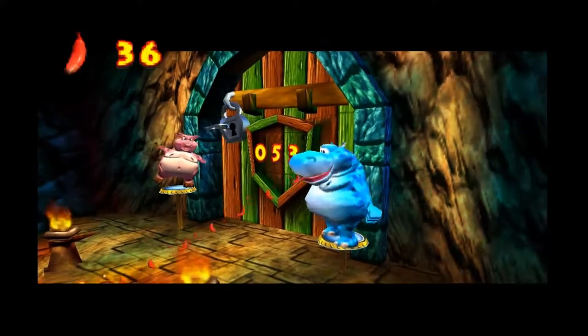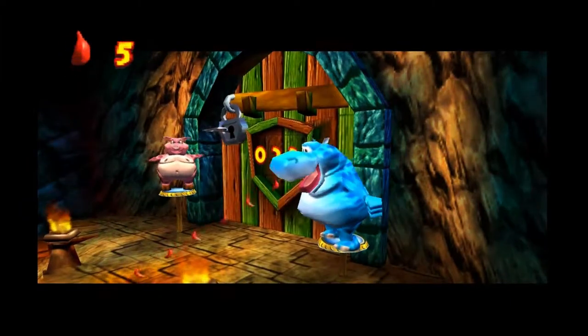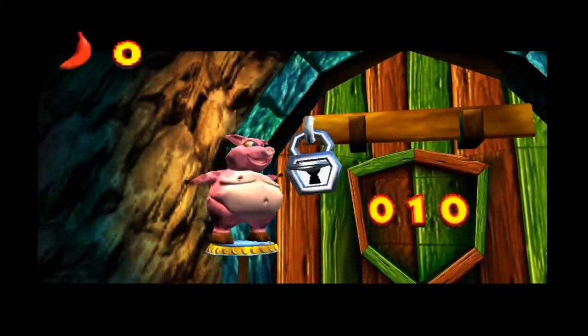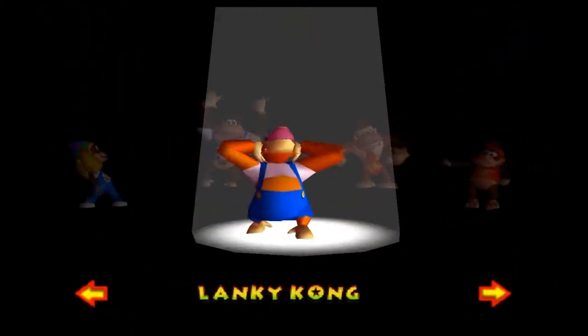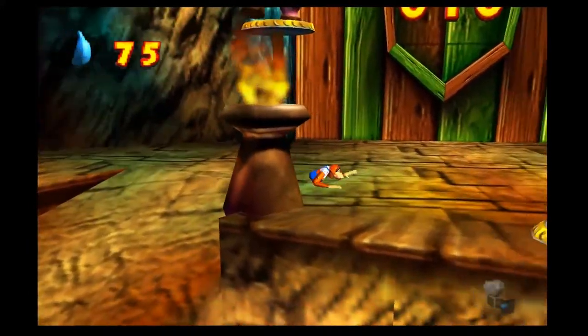Okay, what? I didn't even finish the animation. It literally held onto it and then gave me control. Does it give me control here? That's a bit interesting — it shouldn't give me any control. And it didn't. It just — okay. And last we'll do it with Lanky. Because, surprise surprise, this level is a Lanky boss.